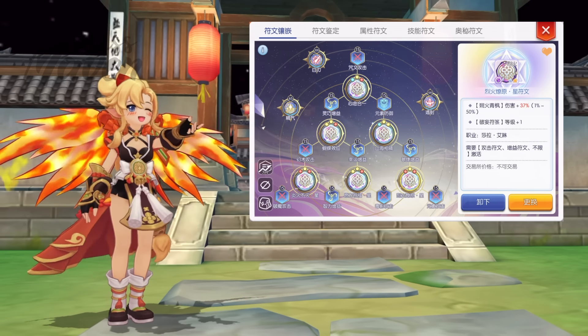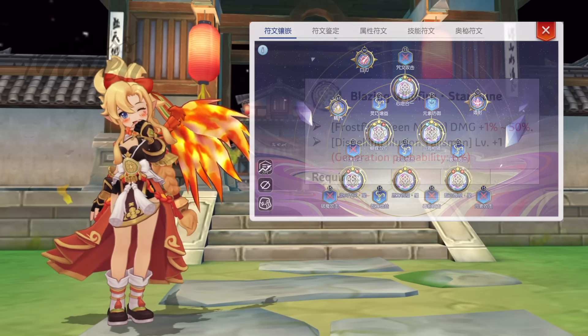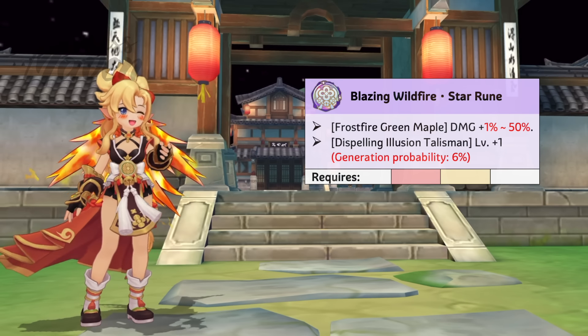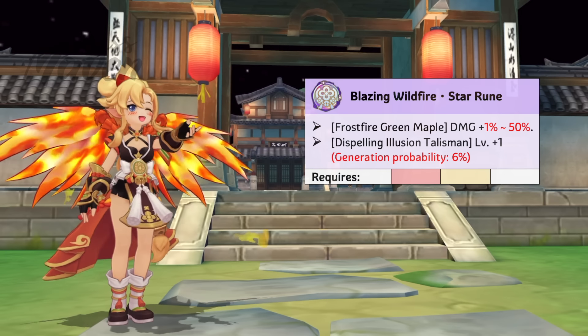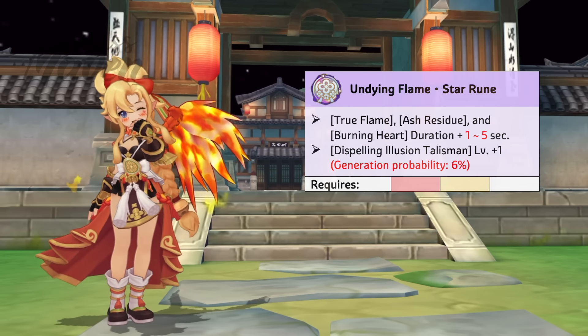Up next, let's take a look at Sarah Aileen's runes. Maxing out the core passive to level 7 should be your topmost priority as it grants all special effects of Wish Oath to herself. It also boosts her fire damage by 70% and skill damage by 35% when using Fire Talisman.